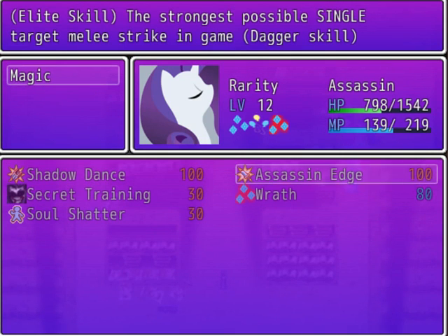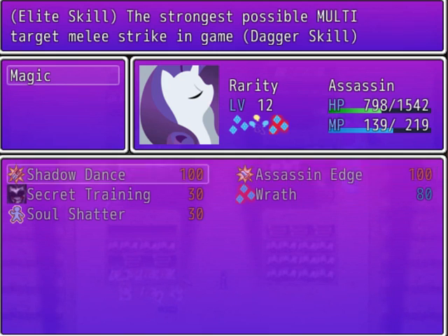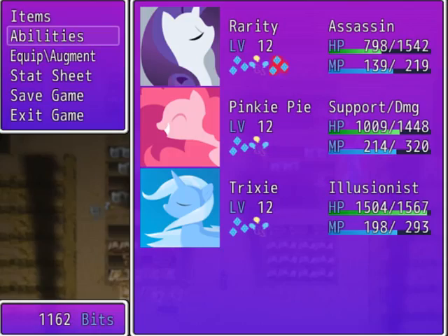There's pretty much no reason to ever use Assassin's Edge now. Well, actually, critical hits from Assassin's Edge probably deal more damage, but even so, Shadow Dance — it's actually worth using.